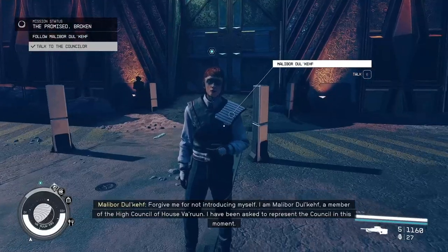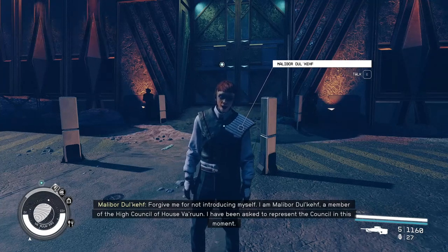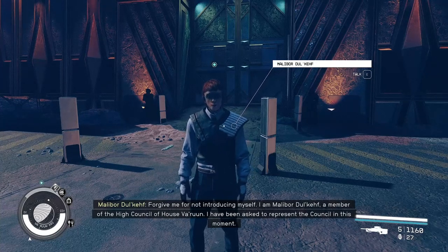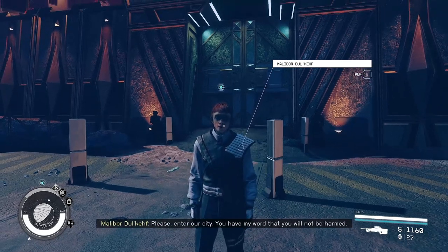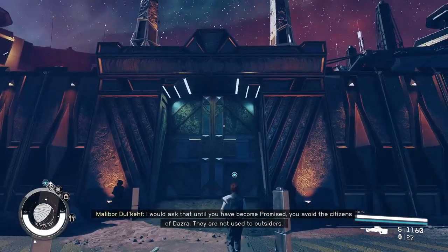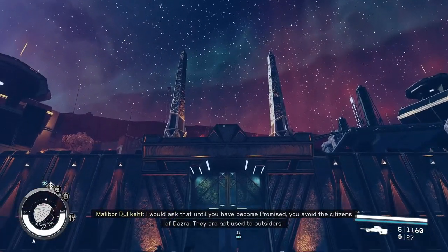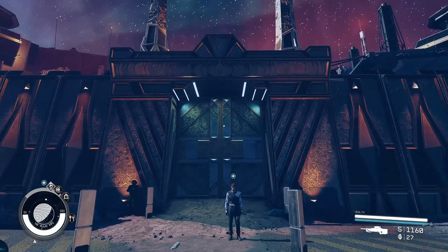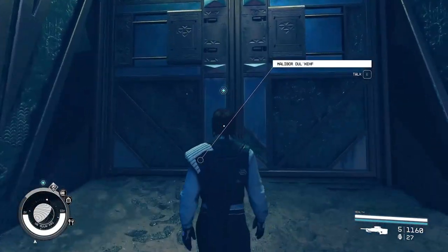Excellent. I am Malibor Dulcalf, a member of the High Council of House Varun. I have been asked to represent the council in this moment. Enter our city — you have my word that you will not be harmed. I better not be, mate. I've got a Lemon Pest — he's a lunatic. You have become promised. Wow, that's cool, man. This is cool. All right, I won't talk to anybody. You lead the way, brother.